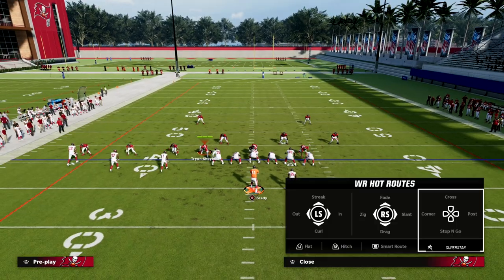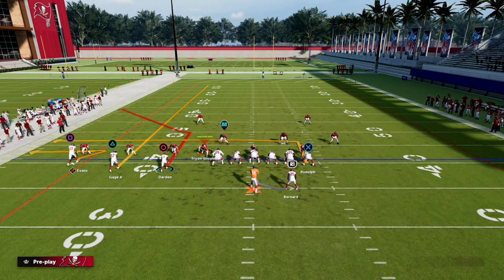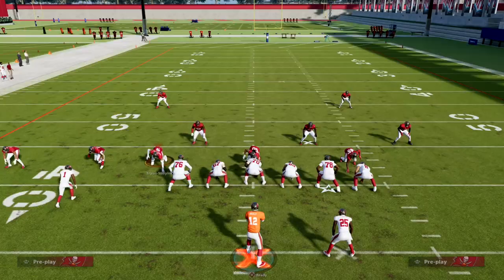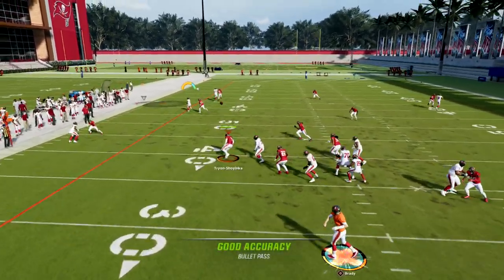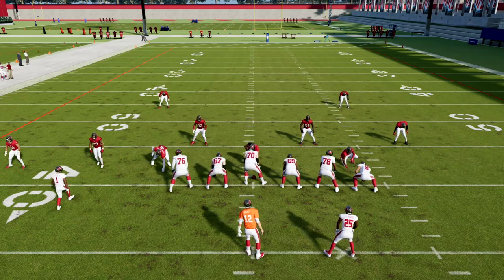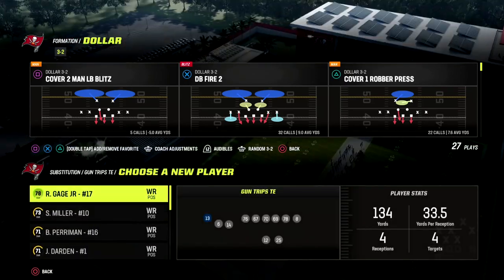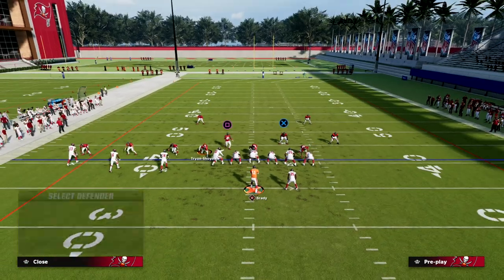If you're playing someone in man and they're running inside shades, another way to handle it is using the receiver who's not inside shaded — his corner route may not be as good, but consider slot apprentice as a workaround. I've been getting a lot of inside shade on the middle trips receiver. For man, I do think a better route combo would be something that keeps the fade out of the way.